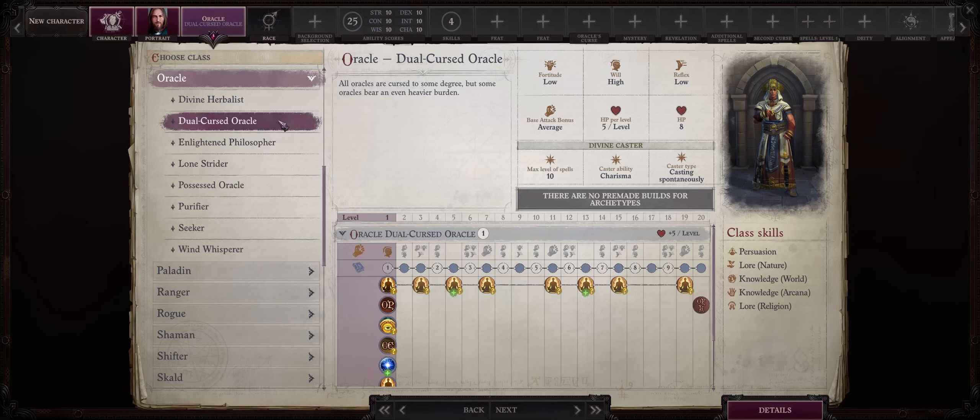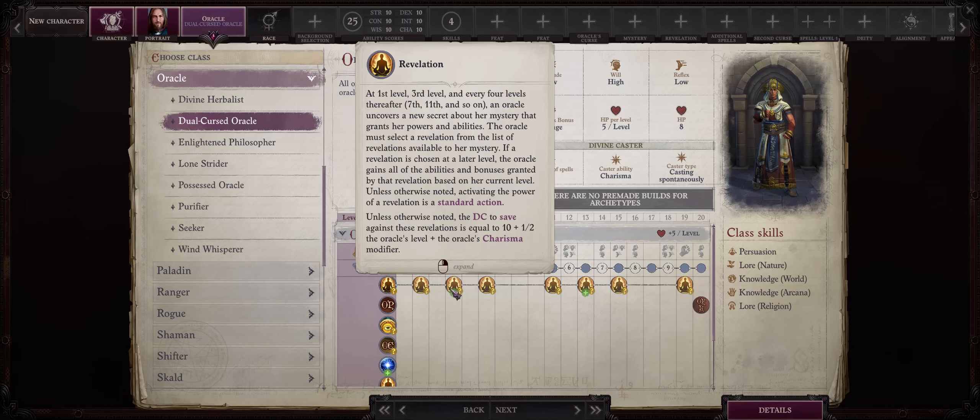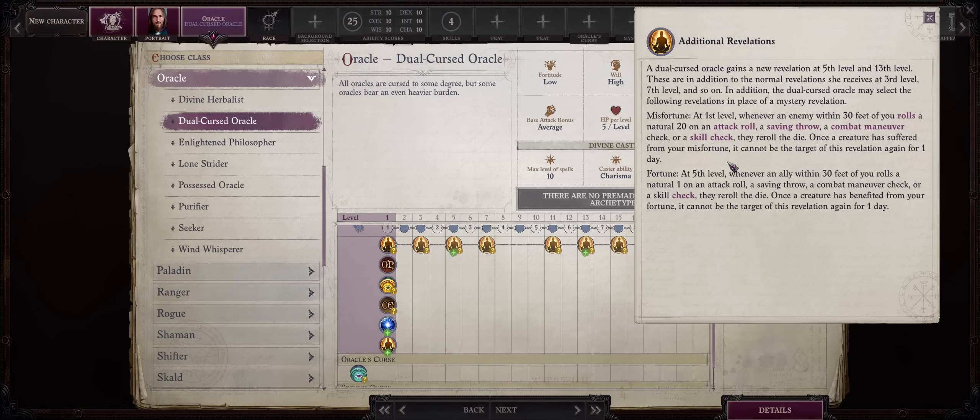Next up we have Oracle and Dual Cursed Oracle — and let me tell you, this class is kind of OP. Oracles have always been amazing, and the Dual Cursed Oracle archetype actually enhances what's already best about Oracle: the Revelations. You get more of them, and you also have access to two unique ones, one of which is extremely powerful.